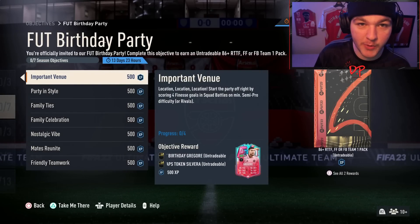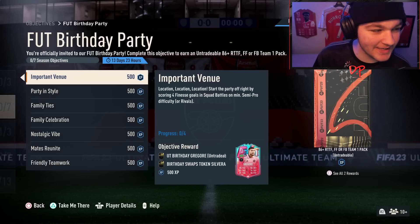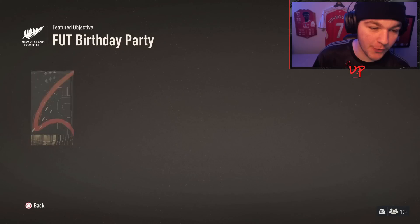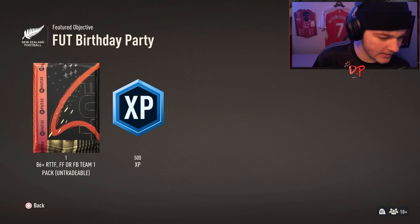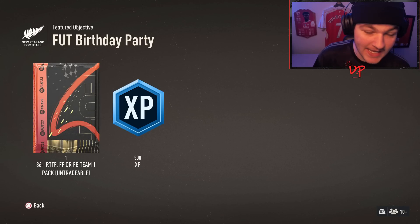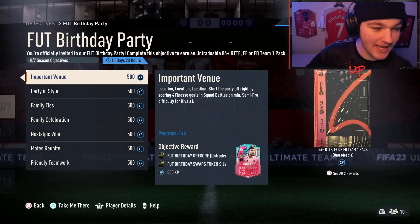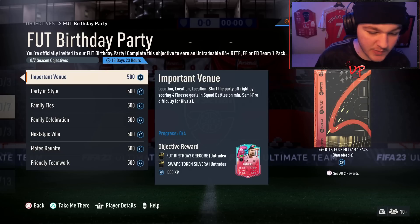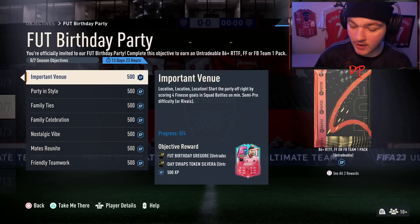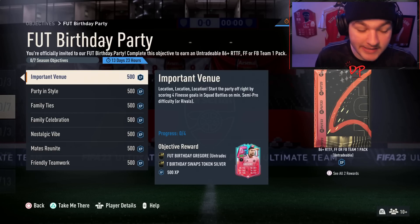Ladies and gentlemen, boys and girls, welcome everybody back to another video, another objectives guide. Today we'll be taking a look at the Foot Birthday Party objectives, which for completing you get yourself an 86 plus Road to the Final. Is that a Foot Fantasy or a Foot Birthday Team One pack? That looks a very nice pack. You get some pretty neat players with it as well. Hopefully we can clear up some confusion — when we get big objectives like this it can look a little bit overwhelming, so we're going to go through these step by step, give you guys some tips and tricks along with a squad builder if necessary. Without further ado, let's get into it.